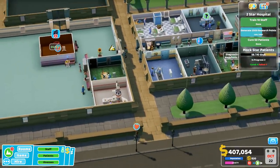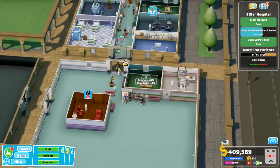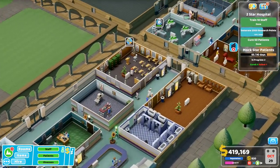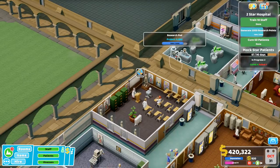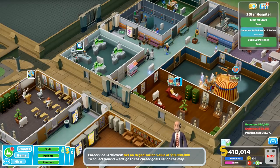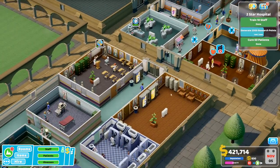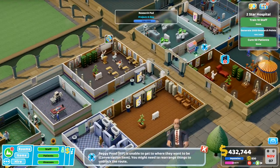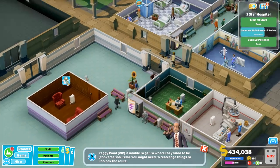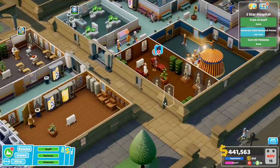Another promotion. How's that emergency going? Four cured, one failed — that's pretty good. That means we will definitely gain some reputation. 400k. The x-ray is pretty close to done — I will build the x-ray as soon as the research is finished. Career goal achieved. We cured six out of seven patients — very nice, well done.